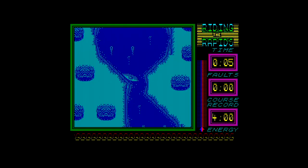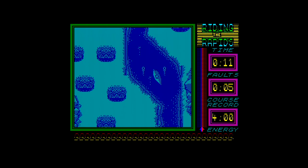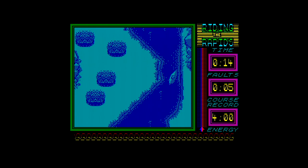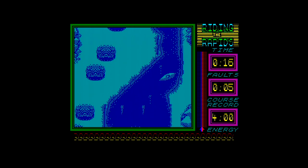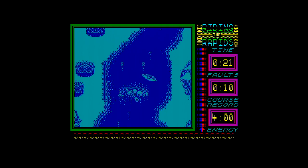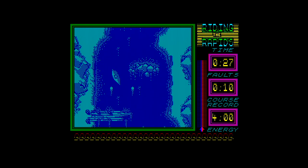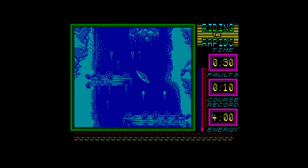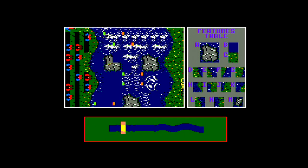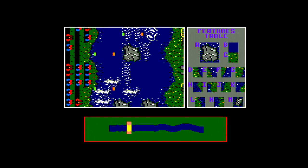The game only came out on the Amstrad and the Spectrum. The Spectrum version is monochromatic, and as a result it's very hard to see what you're doing because the rocks, the buoys, and the rapids are all the same colour. The buoys do light up once you've gone through them, but it's hard to see where they are. The game does come with a course designer — you can add rocks or remove them, add hazards and all sorts of things. It's a limited thing because the course always goes the same way, but it's a bit of extra fun.